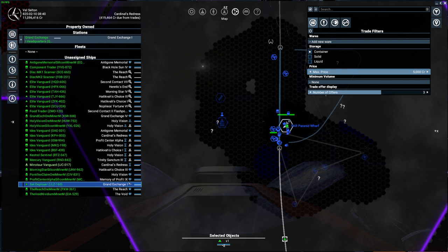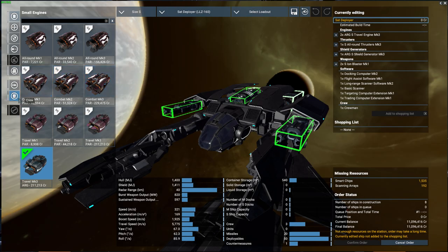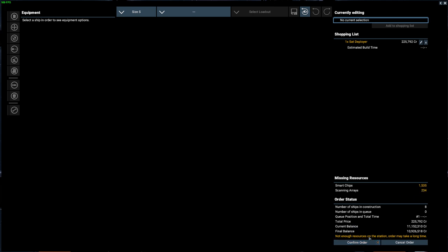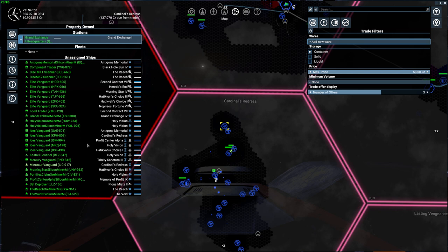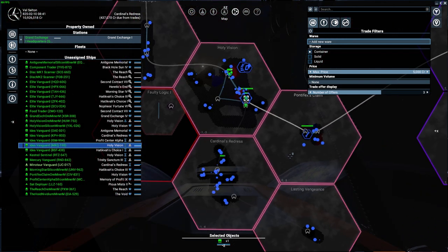After he deploys them I can take him to the wharf to dock, then do upgrade and repair to restock consumables. Under consumables I can buy more satellites. One station had 'not enough resources' — that's actually a trade opportunity: bring smart chips and scanning arrays to the station, collect money, which is great.